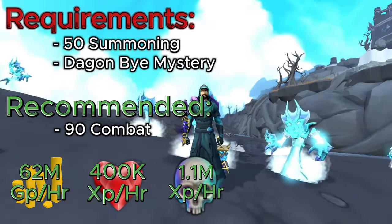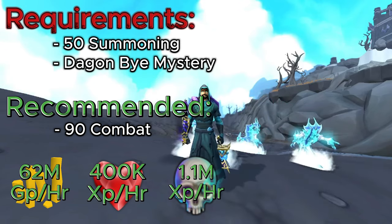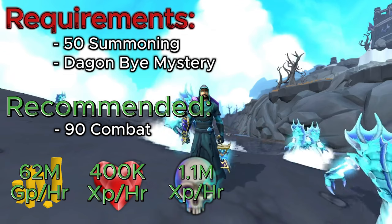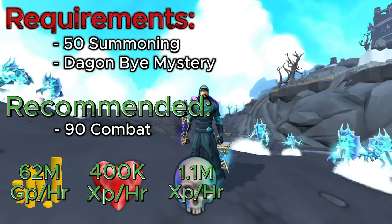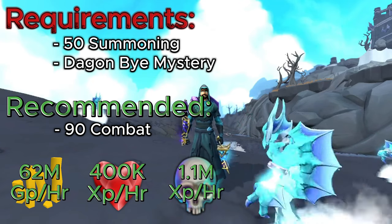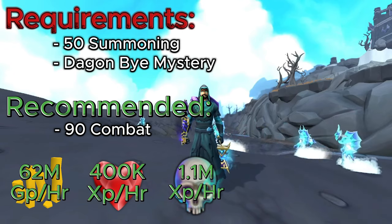For this method, the requirements are pretty low. You're going to need 50 Summoning, just so you can capture the souls inside of the binding contract and use the Water Fiend binding contract. You're also going to need the Dagon'hai Mystery completed, which requires 68 Archaeology. As for recommended, I do recommend 90 combat — we're going to be using Necromancy in this method — but you can also get away with 80 combat.